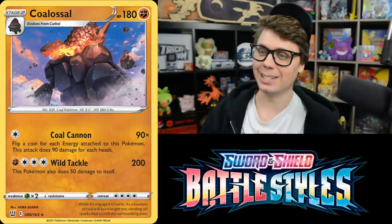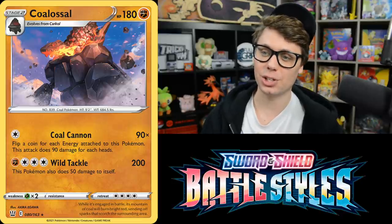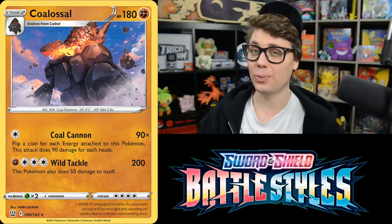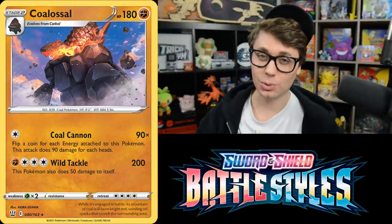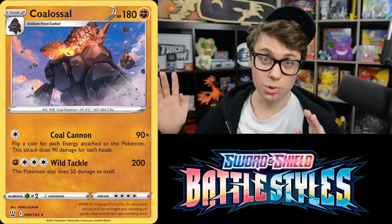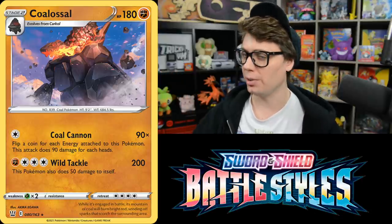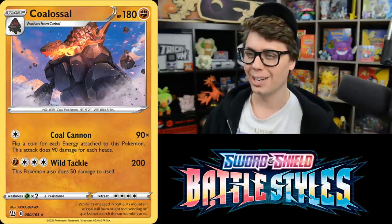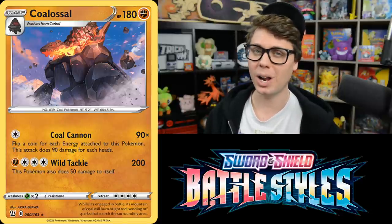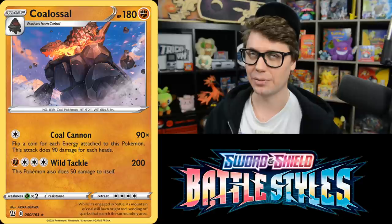Coalossal's Coal Cannon attack flips a coin for each Energy attached, doing 90 damage per heads. You can accelerate energy with Tar Generator Coalossal from Rebel Clash, use Glimwood Tangle to reflip, and add Triple Acceleration Energy to flip more coins. All of a sudden your Coalossal is one-hit KOing things left and right — if you're lucky.